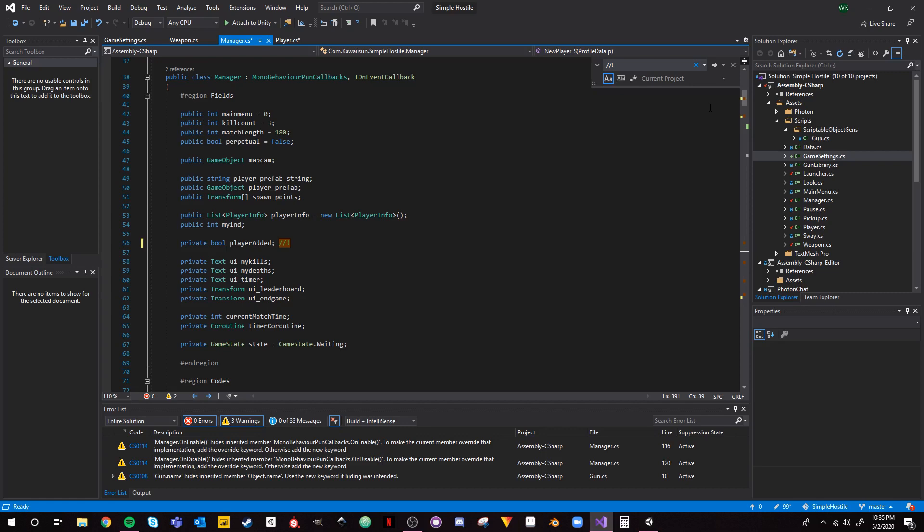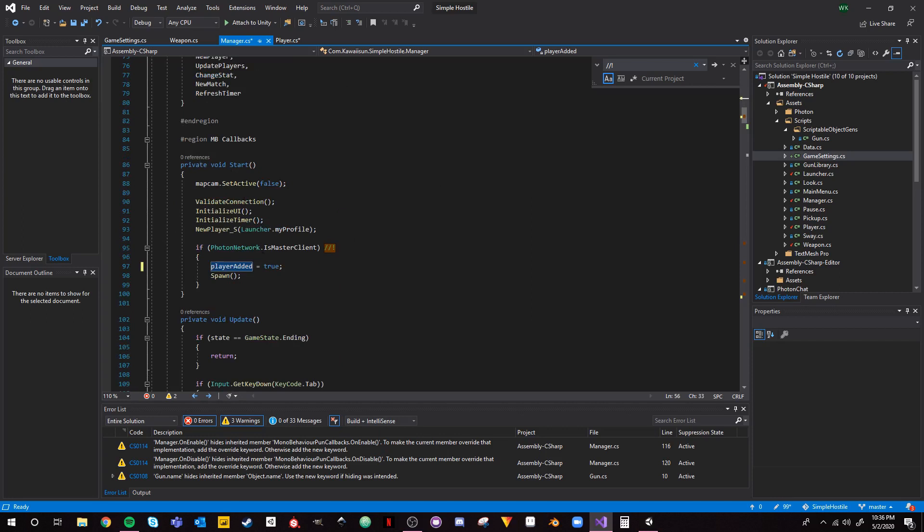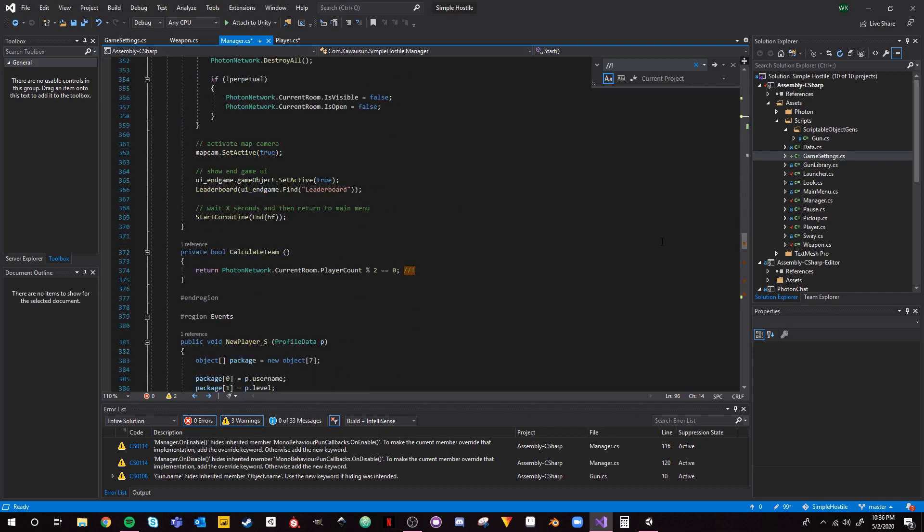We want to wait until the host has sent back all the new player information before we spawn in. So we add a boolean `playerAdded`. In the Start function, we're no longer directly spawning the player unless we're the master client — because if we're the master client there's no intermediate step. If we're a player joining afterwards, we want the master client to verify we're in the player array before we spawn ourselves in.